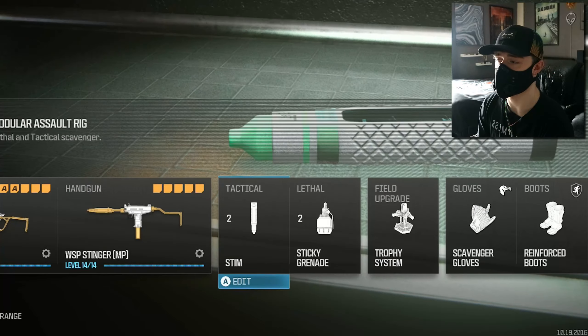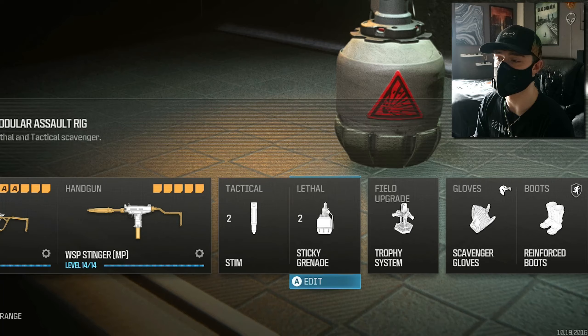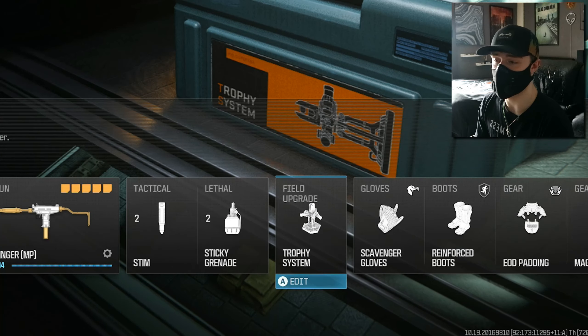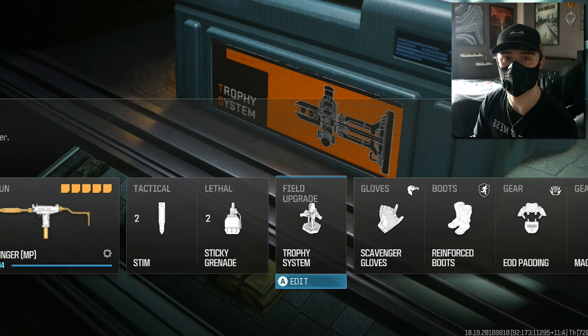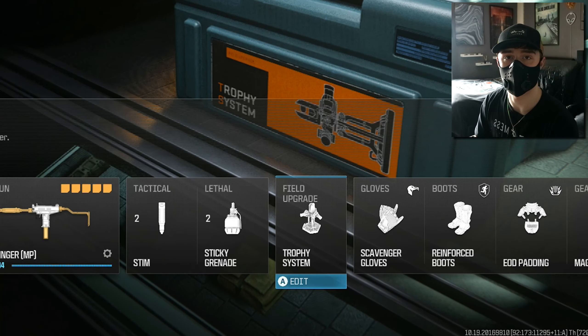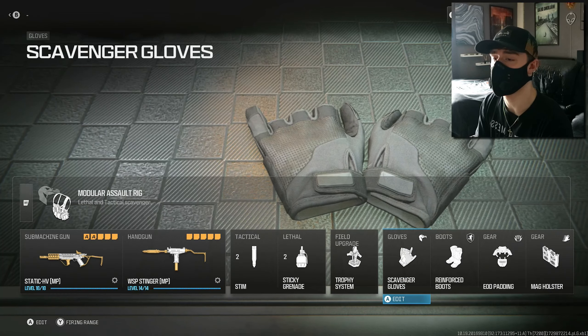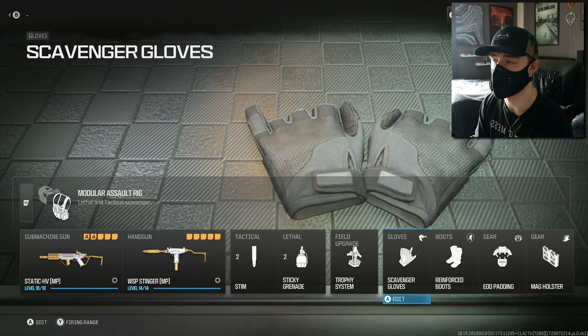I'm using the Stim as the tactical — I love using stims so that is very important. Lethal is the sticky grenade, or Semtex as we all know it. For the field upgrade I'm running the Trophy System — it's a useful piece of equipment, especially if you're playing objective modes. I used to use it all the time back in MW 2019, so yeah, Trophy System it is.